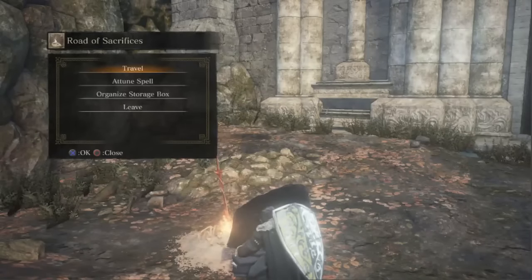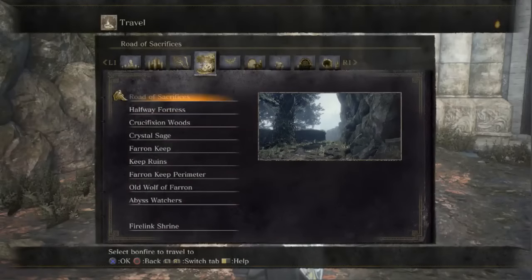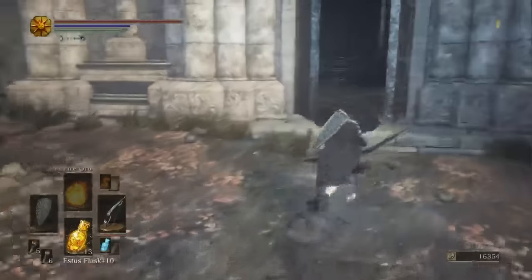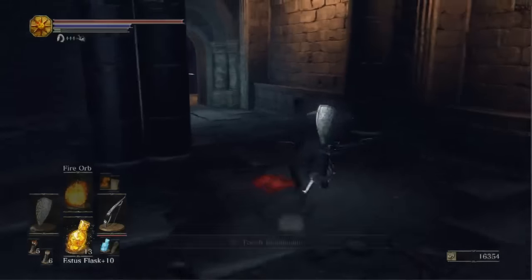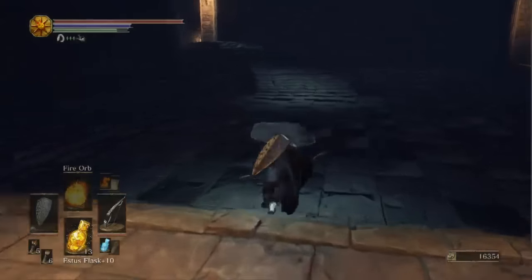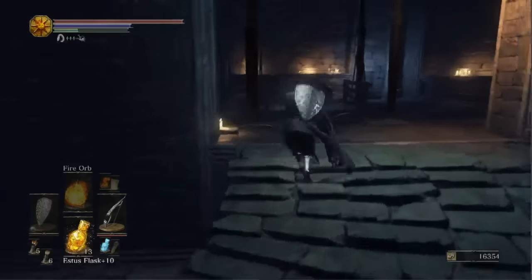Welcome back. Today we're going to take a look at the Flame Stone Plate Ring. There are two routes to get this ring. The first is the Road of Sacrifices. If you've already been here, go ahead and work your way to the Road of Sacrifices, go back in the building, head straight on through and up the elevator. This route does require ranged weaponry, so you will need a bow and arrow.